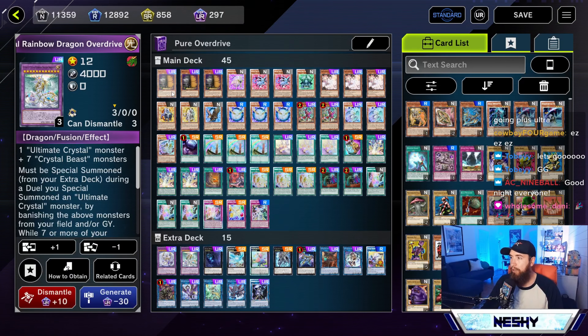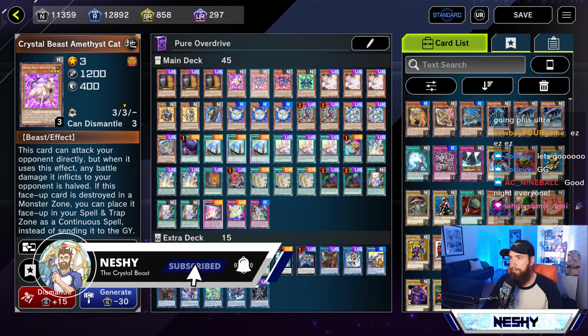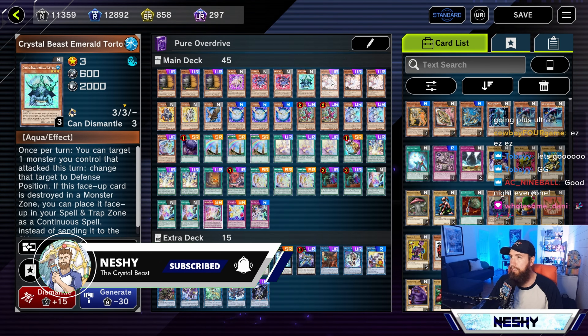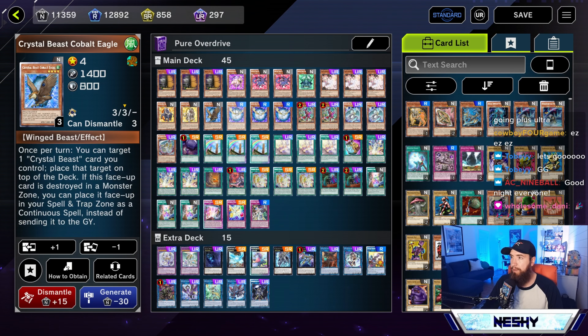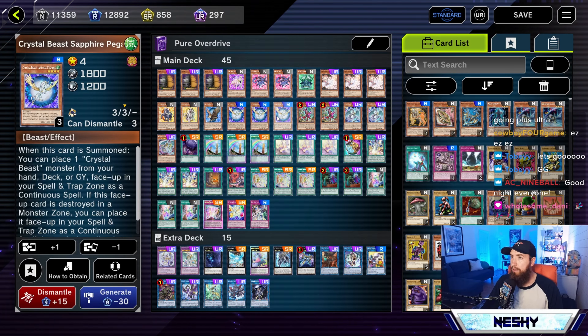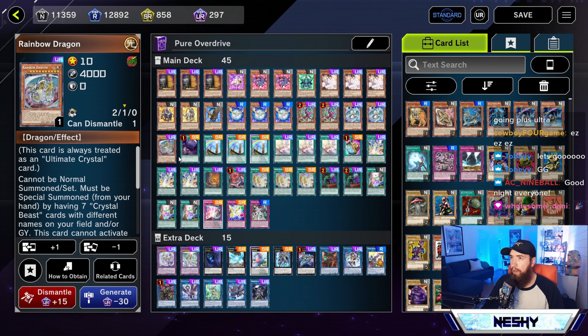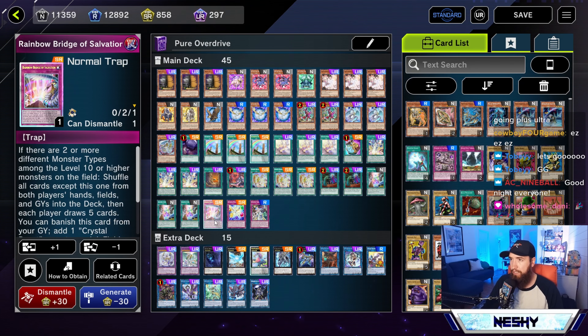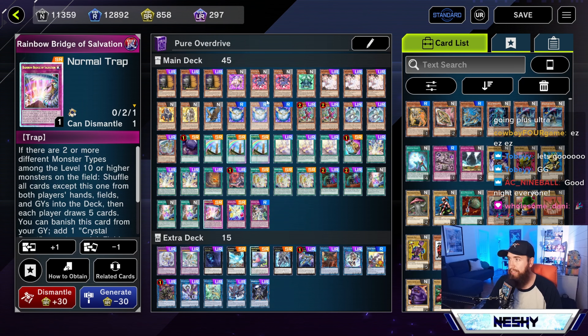Let's go through the card-by-card. We got the three Max C, the Crystal Beast: one Amethyst Cat, two Ruby, one Emerald Tortoise, three Ash, one Amber Mammoth, one Topaz Tiger, three Eagle, three Sapphire Pegasus, two Fenrir. Double Zenith, one Rainbow Dragon. So only one Rainbow Dragon because we're playing the Brick in Salvation. But I think Salvation just more than makes up for it — it's so amazing. I think anyone would agree it's one of the best Crystal Beast cards we have of all time.